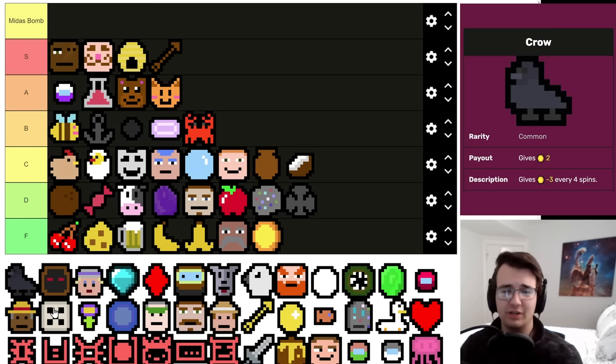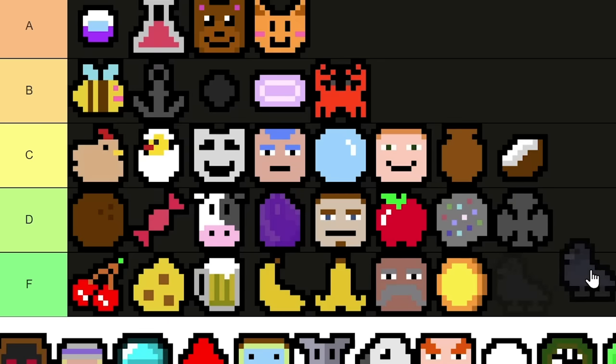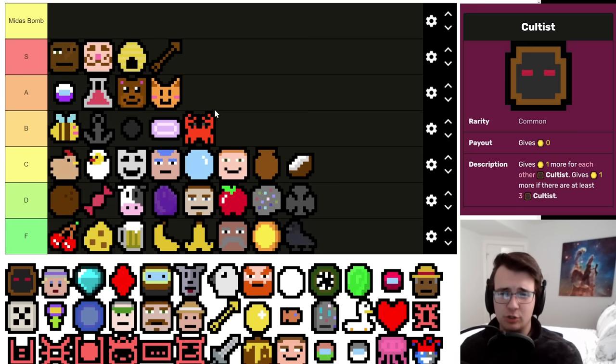Crow is plain garbage — its best upside is getting buffed by Birdhouse and Beast Master, but even then you'd probably want any other bird. This is only a little more than a one-per, doesn't have a way to remove itself from your deck, and doesn't give a burst of money either. I'd say it's worse than Coin.